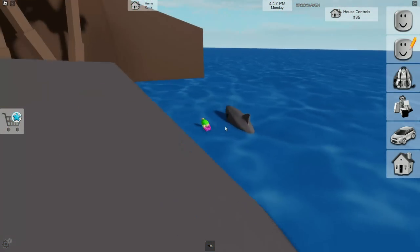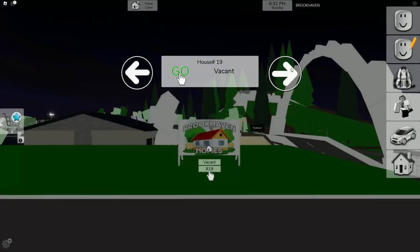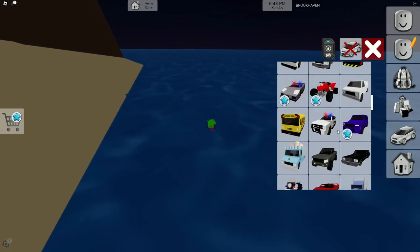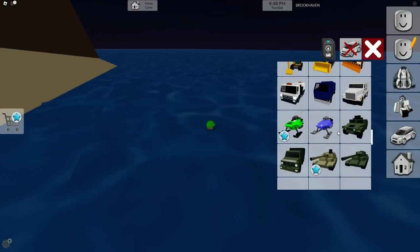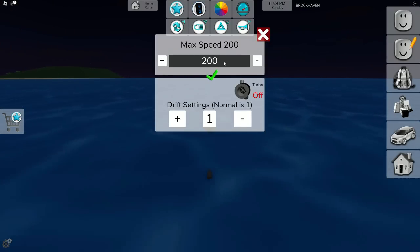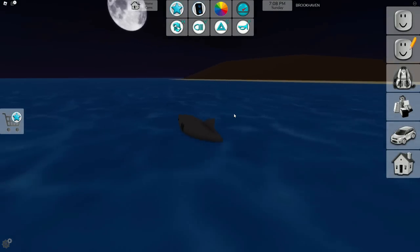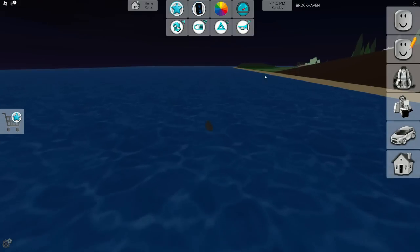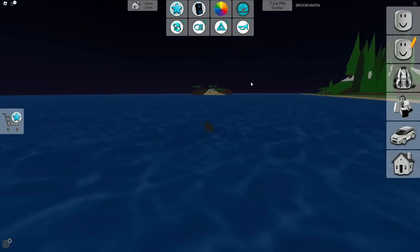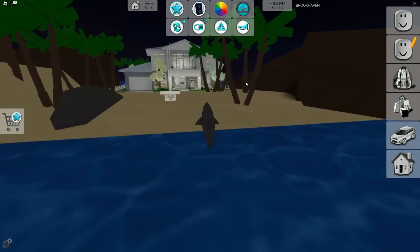I want to go to a public server and test this out because I'm wondering if only two people can spawn in sharks. Now I'm back in a public server - I need to head to the ocean and spawn in a shark. Hopefully there's an available shark spot. There we go, here's the shark! Let me change the speed to 200 and equip turbo. Now I'm a shark in a public server - let's find some people. There's literally nobody in the ocean. Oh, I do see a house - let's head over.